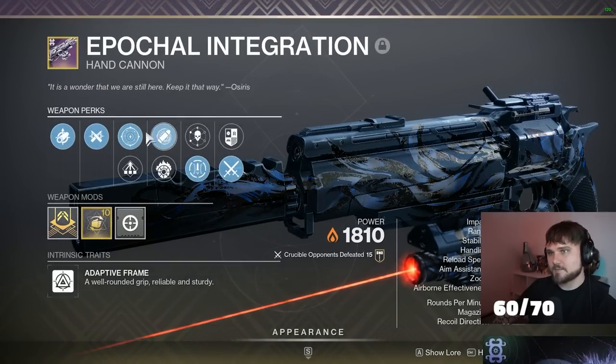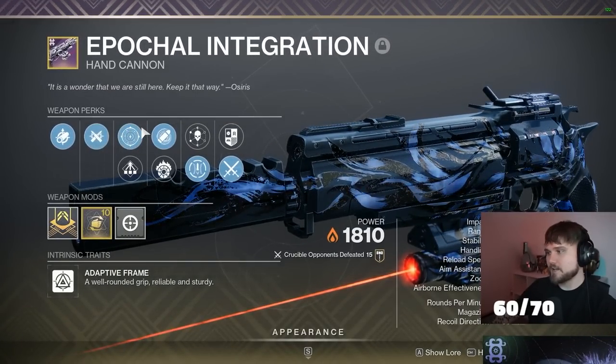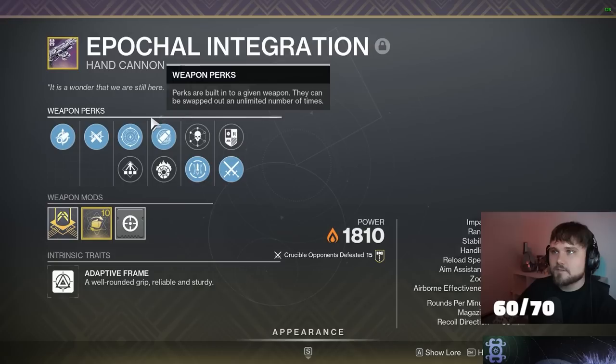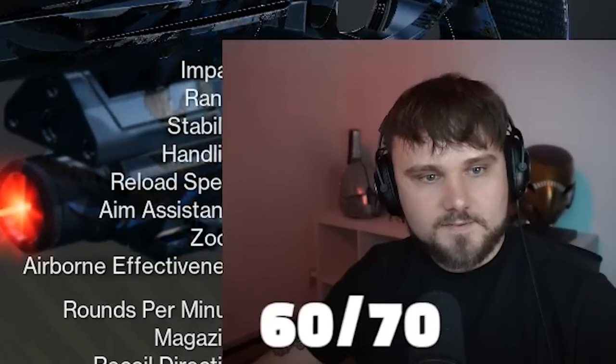So my first impressions of this thing is that it's pretty good overall. Unfortunately it doesn't get random rolls, but it's not a half bad 140. There's probably some better rolls — Ostringer with its crafted god roll is probably better — but this one overall was a pretty good roll. Pretty solid hand cannon. Make sure to subscribe if you enjoyed, smash the like button, see you in the next one.